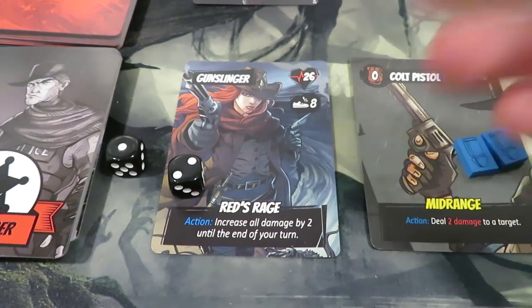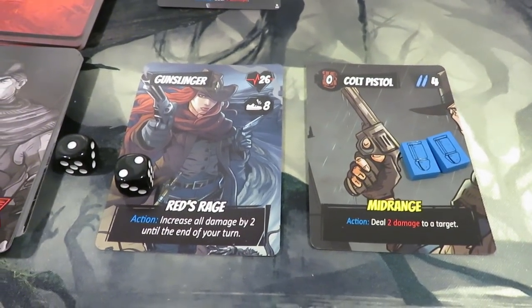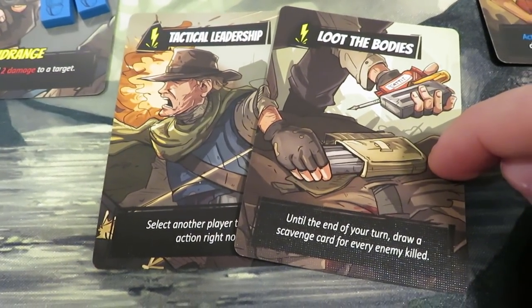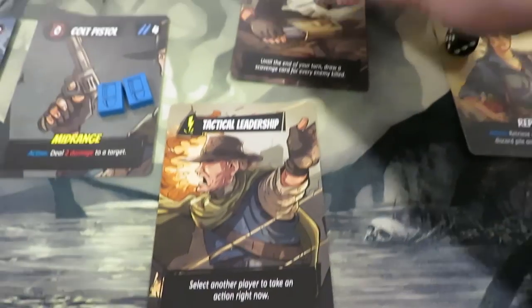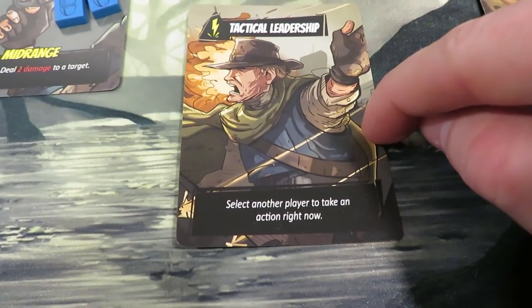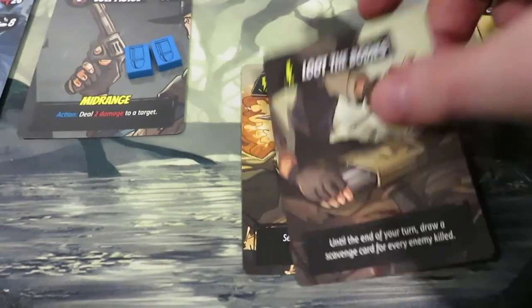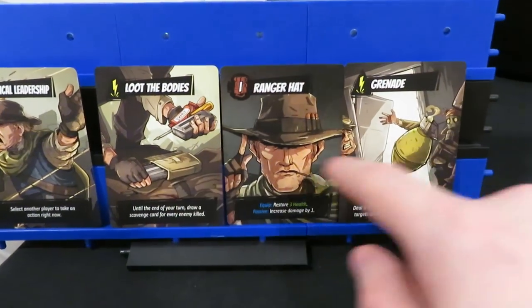We go ahead and increase our hunger level to two — we'll need to scavenge for food at some point so we don't flip our character card. For free actions, I'm looking at discarding two cards from my hand. One card says draw a scavenge card for every enemy killed at end of your turn — I'll keep that. Another says select another player to take an action — that might be discardable for now, at least until the mechanic gets something better.